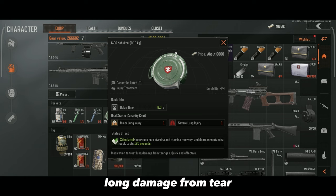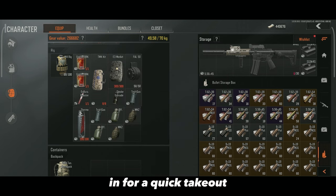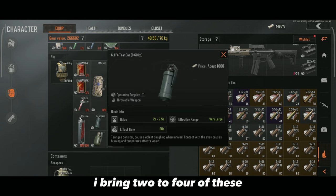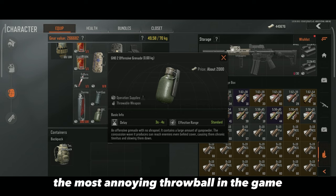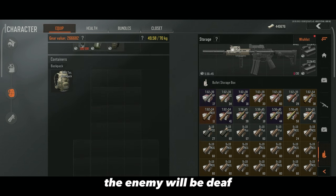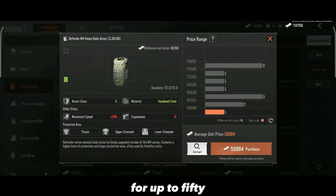Throwables: I like MK2 grenades for throwing inside rooms before I push — they deal high damage on armor, so I can run straight in for a quick takeout without worrying too much about which body part to hit. I bring 2 to 4 of these. I also bring at least 2 tear gas, 1 smoke grenade, and 2 offensive grenades. Offensive grenades are awesome because they deal damage even through walls — just throw one outside a room someone's camping in, then push after it explodes. The enemy will be deafened and damaged. Backpack: bring the biggest one you can afford. Next, watch the linked guide because you can buy some of these items for up to 50% off.